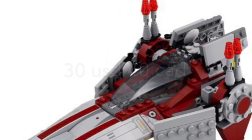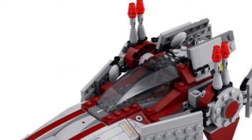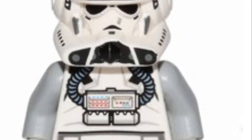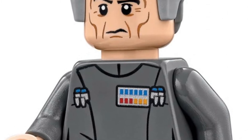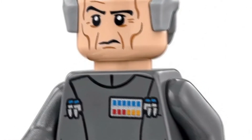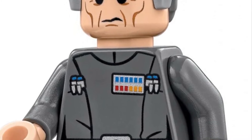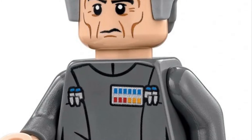The next set is $30 USD and $40 Canadian — a V-Wing. I think this would come with a V-Wing pilot, obviously. We haven't gotten one for seven years, since 2014. It would also come with Grand Moff Tarkin. It would be really nice to get Grand Moff Tarkin in a cheaper set, because the last set I think we got him in is the Death Star, which is very expensive.